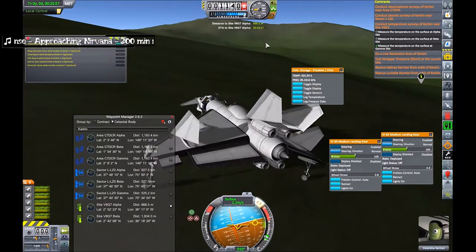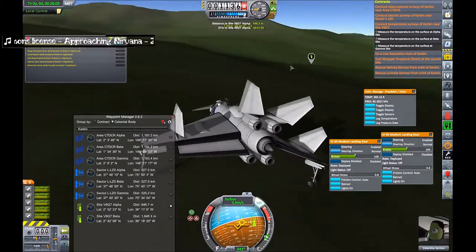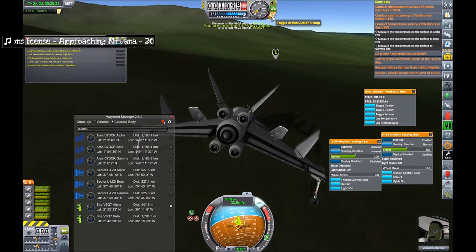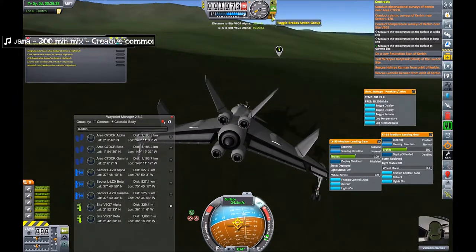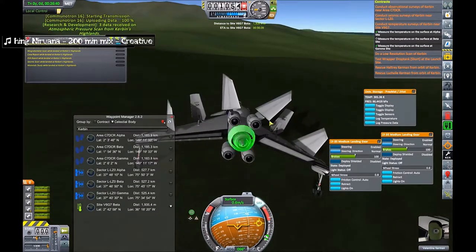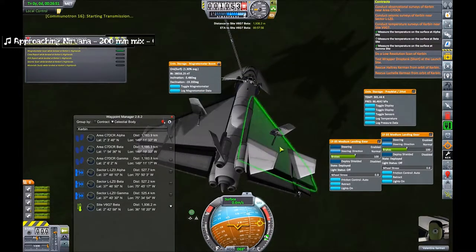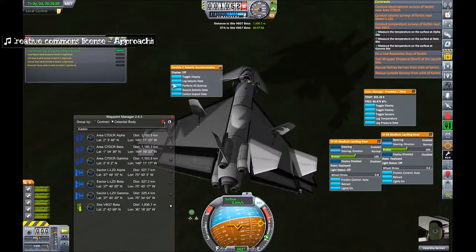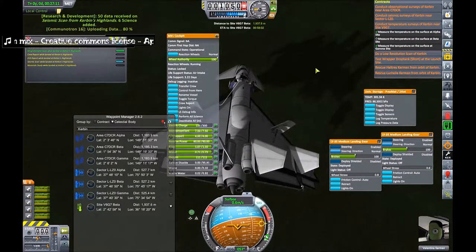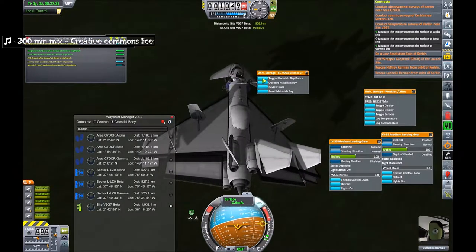A bit of thrust. Let's make sure I don't go too fast along the ground and smash my plane up. Now it's just a case of getting this last one. Pick up all the science on the way — crew report, materials bay, and EVA.